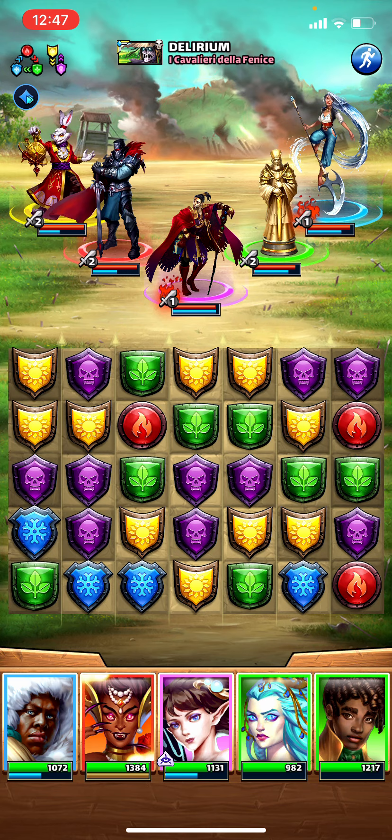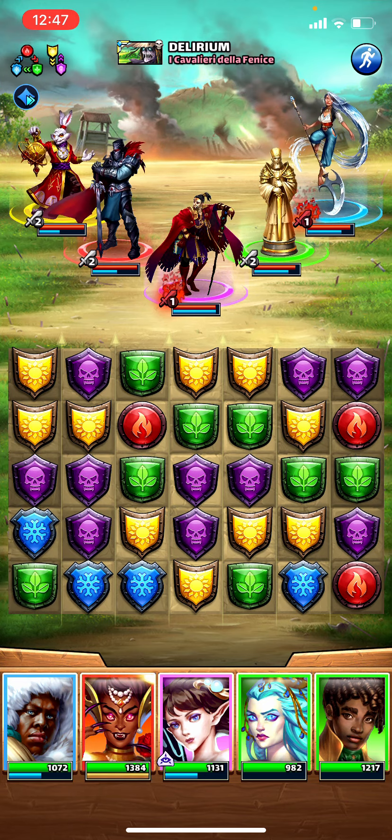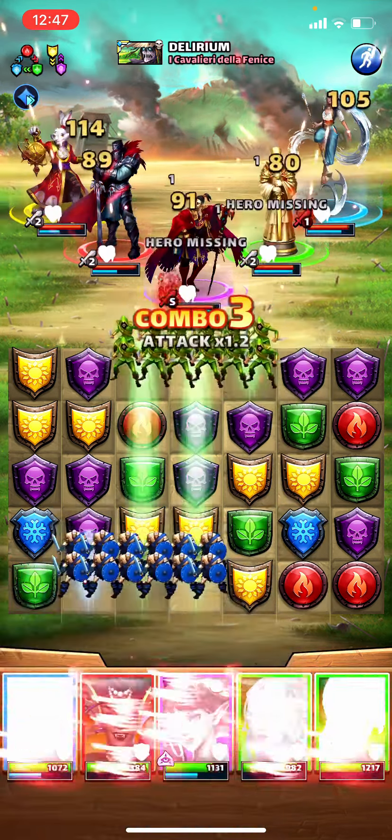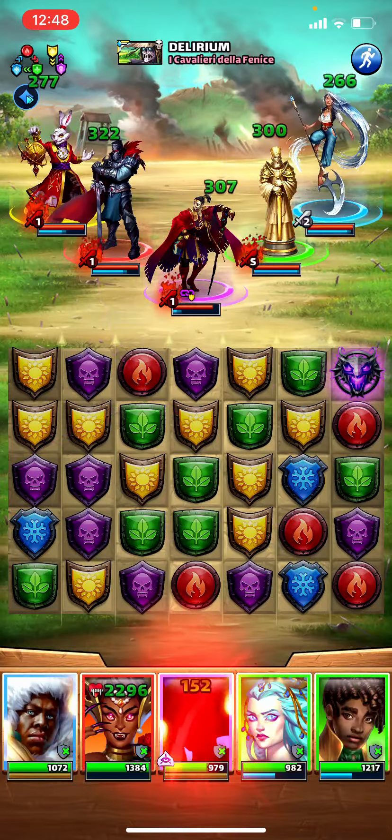There's no benefit to yellows. Looking at that purple diamond — what I really need is the blues. It's not gonna stop Kunchen, but we're just gonna ignore that effect. I'm gonna do a few cascades first. Let's put up our protection against Kunchen — we're not so worried about them getting the heal because they're already at full health. Get our minions up.